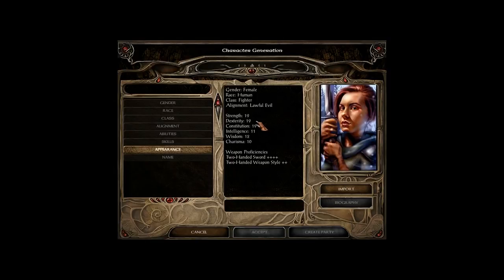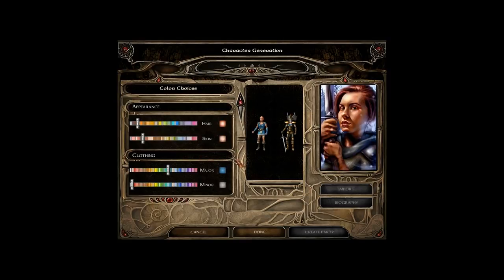Terry Coleman has all of these enhanced stats from the stat books we found during play: Strength 19, Dexterity 19, Constitution 19, Intelligence 11, Wisdom 12, Charisma 10, Two-handed Swords 4, and Two-handed Weapon Style 2. Suffice to say, Terry Coleman used a two-handed sword and dealt a lot of damage with it. We can change her appearance if we want to, but we're not going to — we're going to keep Terry Coleman looking exactly as she was in the first game.